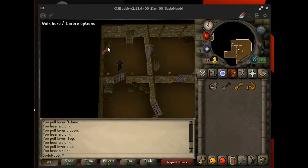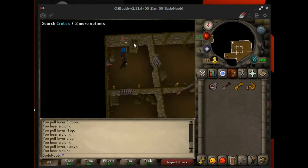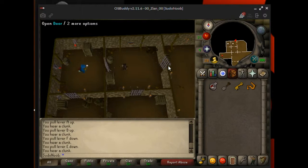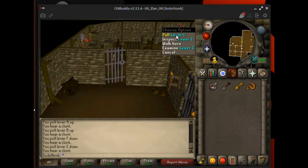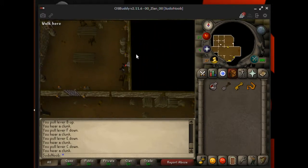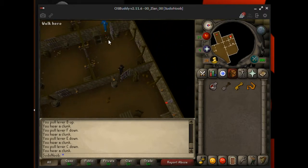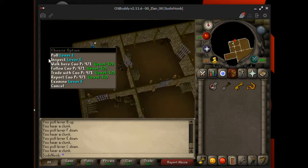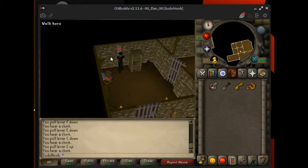And here we are. Pull levers E and F down. Pull that down, pull that down, pull that down — six and seven. Lever C needs to go down. We need to find lever E. E needs to go up. Now that E's up, we can go out this way through the bottom half.